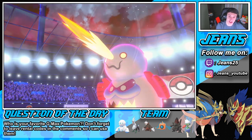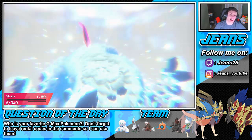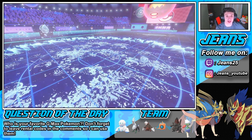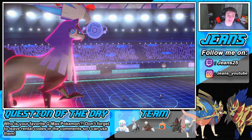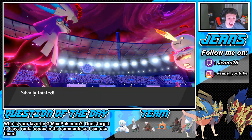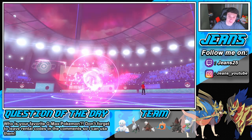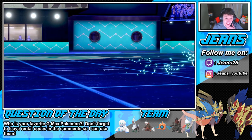He goes for another Max Hailstorm, changing the weather on us. That's tough. Bye bye Silvally — the reason this is super effective is because of the Flying Memory. But I can't believe he got that flinch and that critical hit earlier. Get out of my face! His Dynamax turns are over, so no attack boost or anything. Who are we going to bring in?